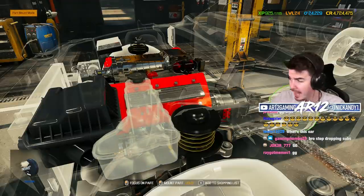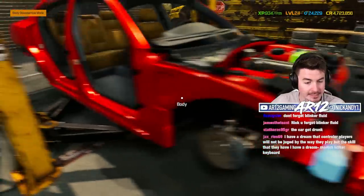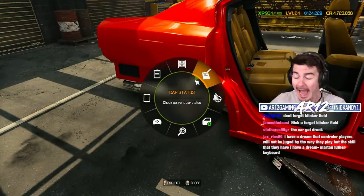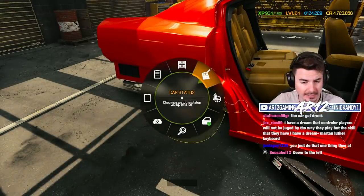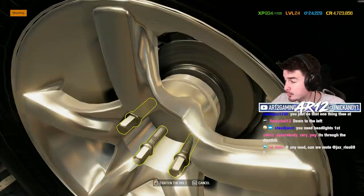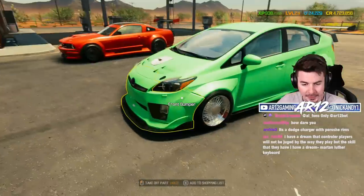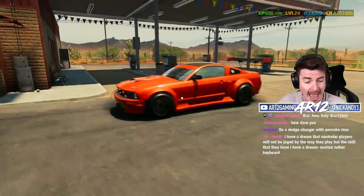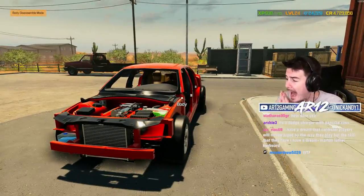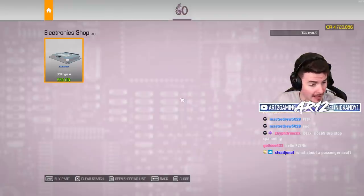Coolant reservoir — definitely need that. Brake servo — I definitely want to be able to stop. Our engine bay is looking fantastic. I think we already need to get some wheels on this thing. I don't know if there's a wide body kit for this, so I'm just gonna throw some random rims on and then do all our body mods. Then we'll come back and get some actual wheels, the same way we did with our Prius and Mustang. I think we need to make our Dodge Charger look absolutely insane.